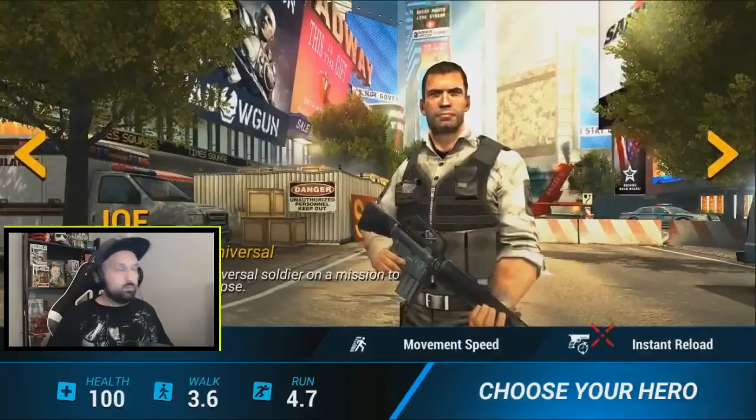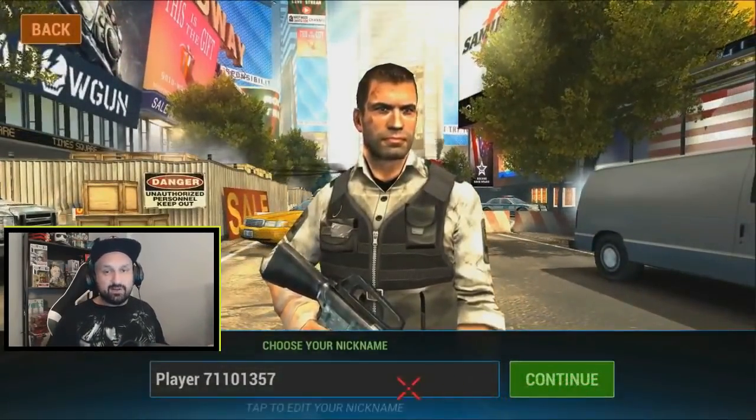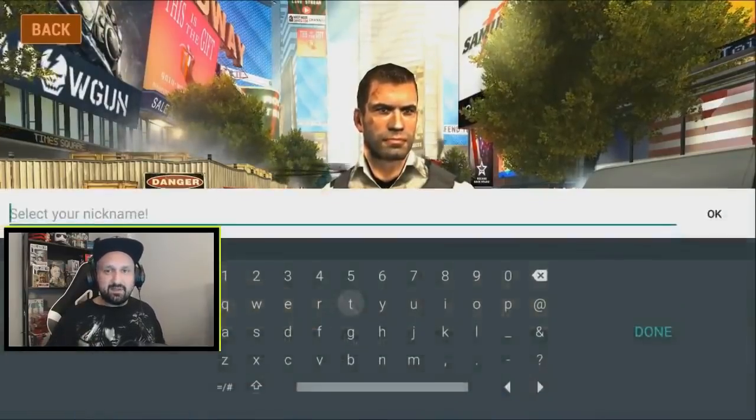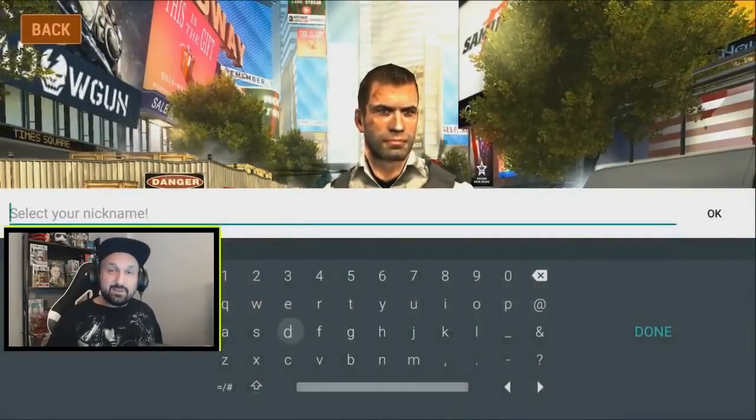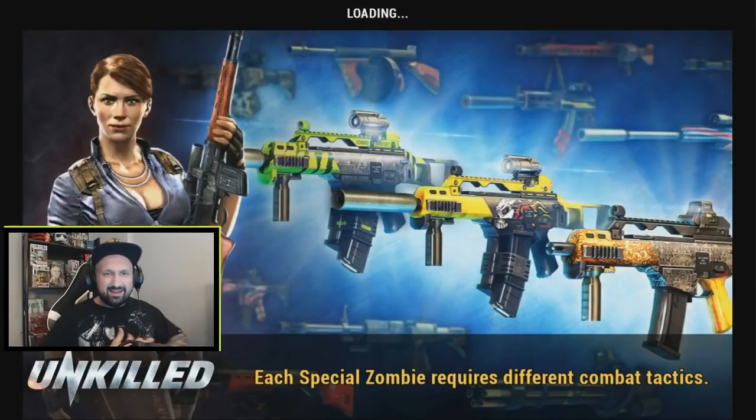I ended up choosing Joe and named my character Johnny. I don't know if you choose different names every time you get a new character, but Johnny was not taken — good news — so I'll still be Johnny in this game. After choosing my character I looked around and checked the shop.